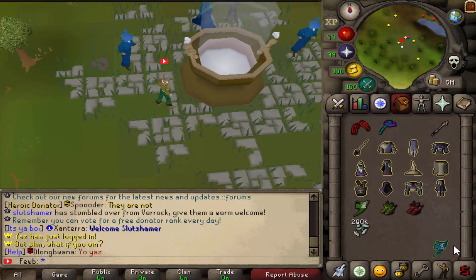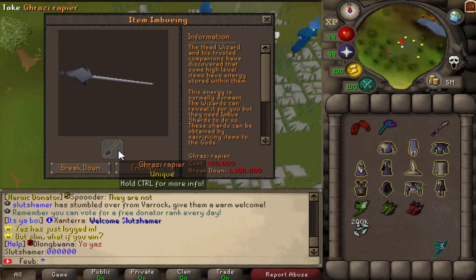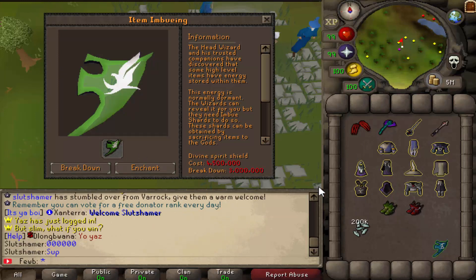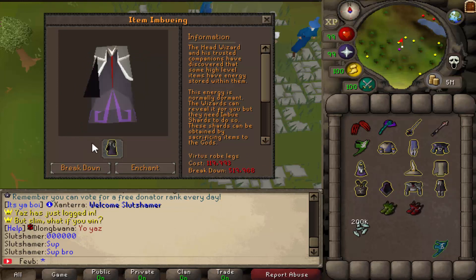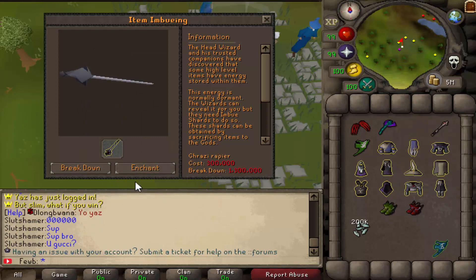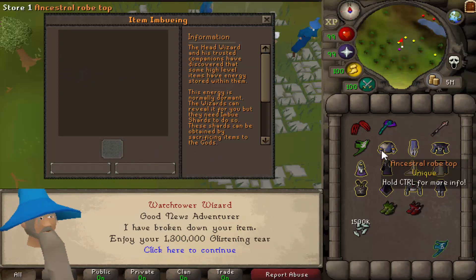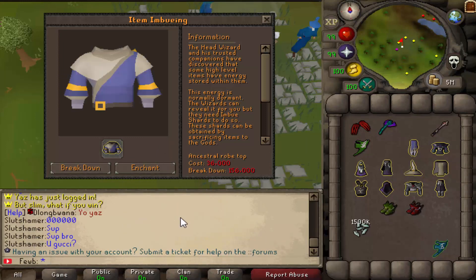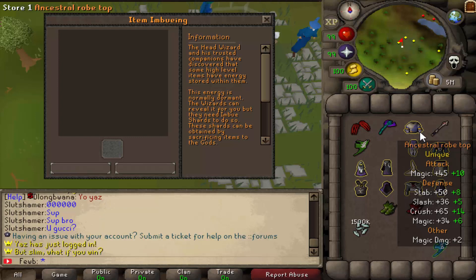Let's drop in the Grazi rapier — we can't even afford that. Can we drop in a divine? We can, but it costs 4.5 million because the divine is OP as it is. This other one only costs 119k but we do need some points. I'm actually going to break down the Grazi rapier — and boom, we got 1.5 million. Now we can enchant literally all of our stuff. We just enchanted this one and it was a lot better — look how good that is!